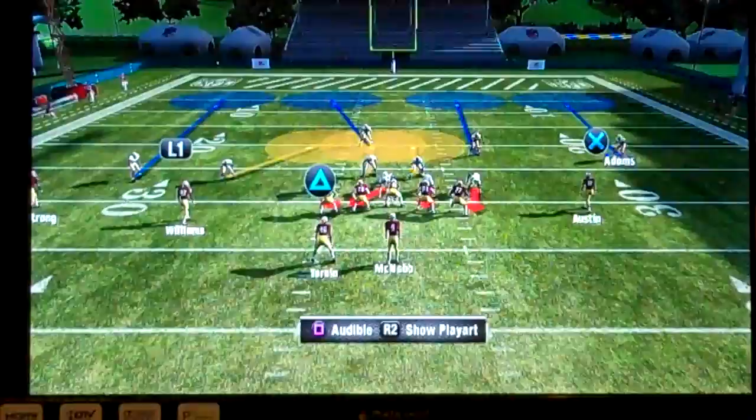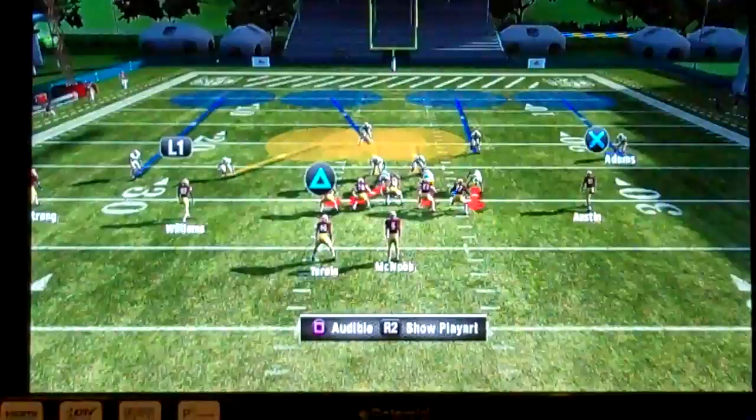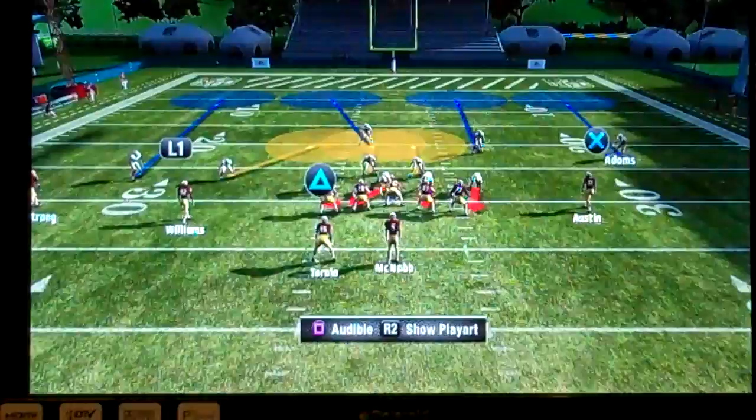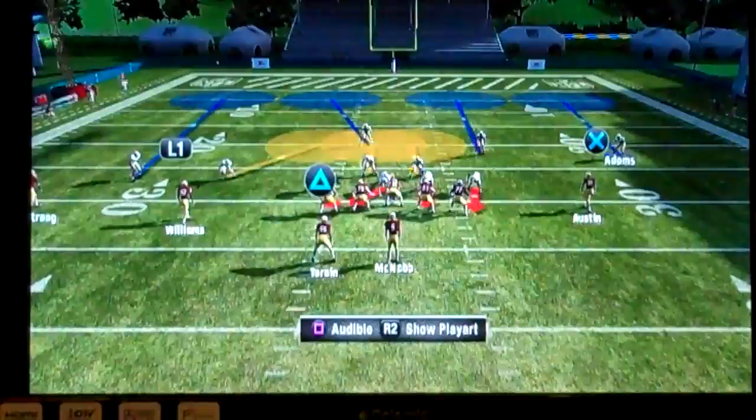A cover four is weak against the flat. Any type of flat route — the short part of the field towards the sideline, about five yards in from the line of scrimmage — is considered the flat area. Cover four, because they're playing so many defenders deep, is very weak against the flat area. So if you ever suspect you're going against a cover four, you want to attack them in the flats.